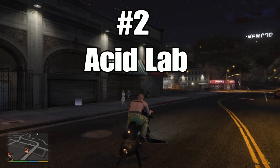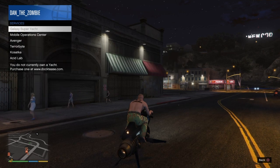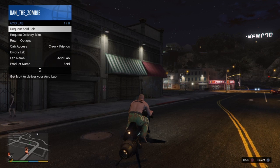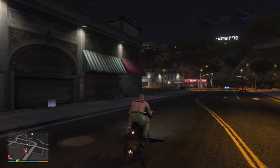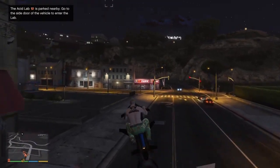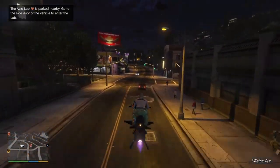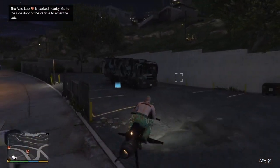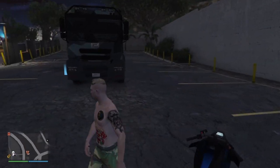That's my number two: the Acid Lab. I always like to stand here by my nightclub then request my Acid Lab because it's just easier to work from this side — my club is up in the Vinewood side. I just request my Acid Lab, wait for it to pop up, then go towards it using my Oppressor Mk2 to travel.